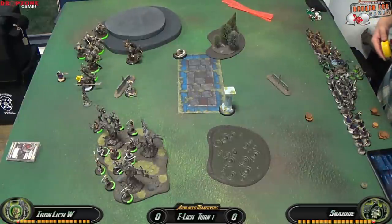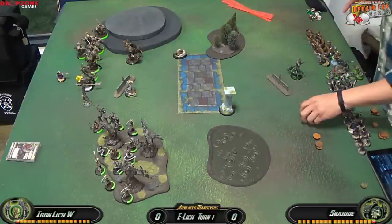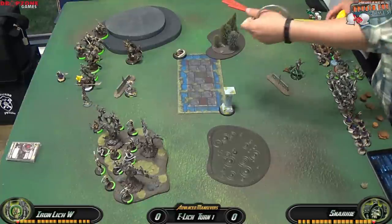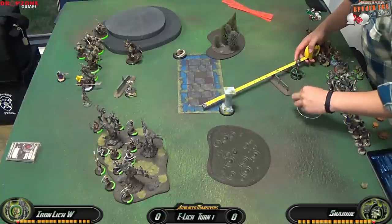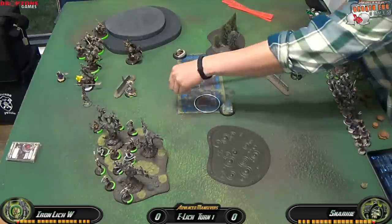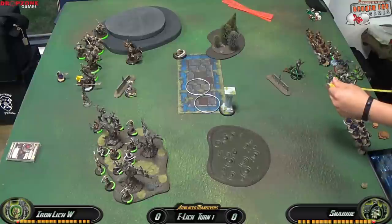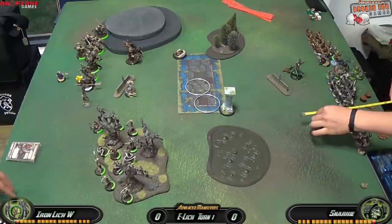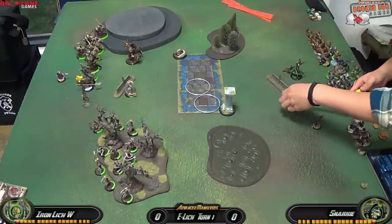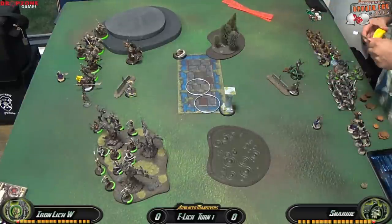Gatsby is moving forward and spending 3 focus to put up Hellbound on him. I like getting that out early because the Withershadow Combine can upkeep it for free. He's putting out a few clouds — I'm not really worried about blocking line of sight with these clouds, I'm more worried about ensuring that the Satyxis Raiders can't jam the zone. After that I'm moving my Warwitch Siren to power boost my Arc Node, and moving the Arc Node into a threatened position, then behind the wall for a little cover so he doesn't Hex Blast it.